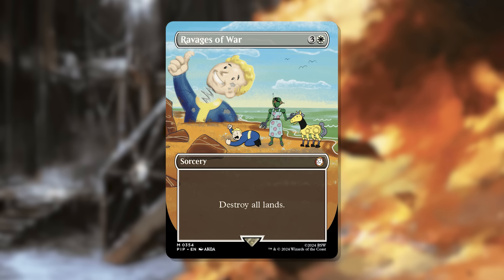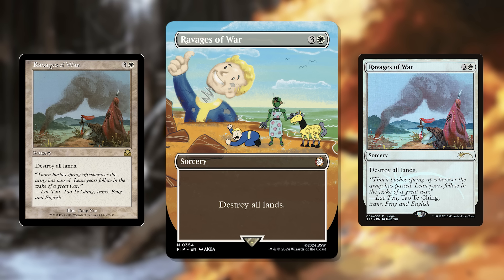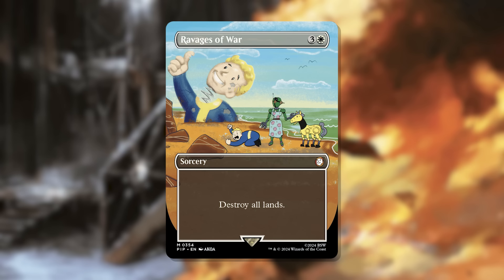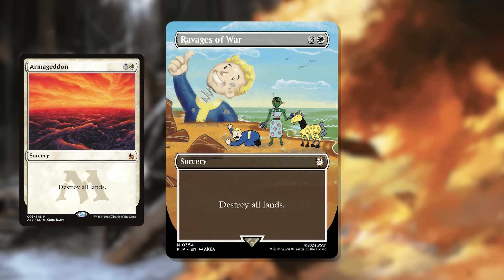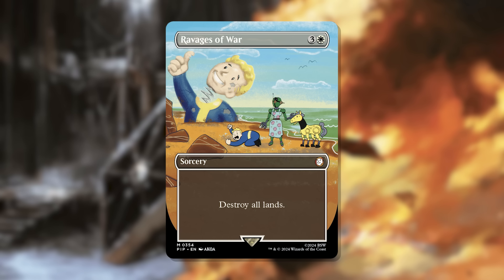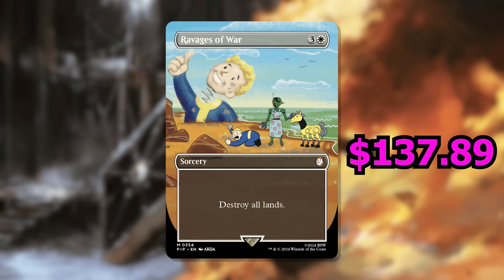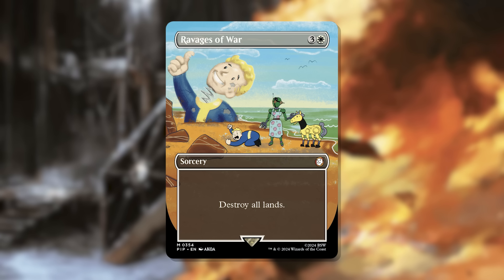Number 1 is Ravages of War, a 4-cost white sorcery that destroys all lands. It was only ever in Portal Three Kingdoms and as a Judge promo, making it very expensive for a long time — going for about $250 before. It has the exact same text as Armageddon, and its price was driven by supply issues rather than Commander play rates. This reprint has already crashed the price; you can now pick up this version for $25.47 in non-foil, $25.88 in foil, and $137.89 in Surge Foil — though I expect that Surge Foil price will crash too.